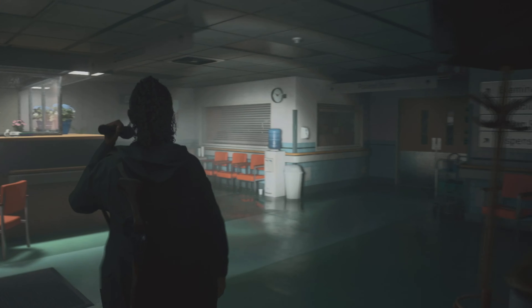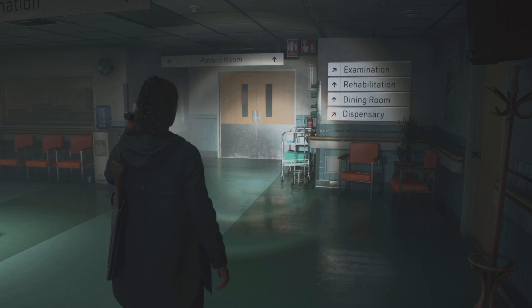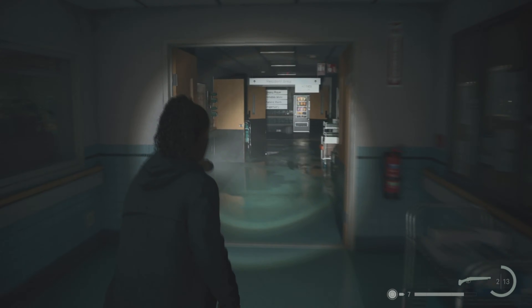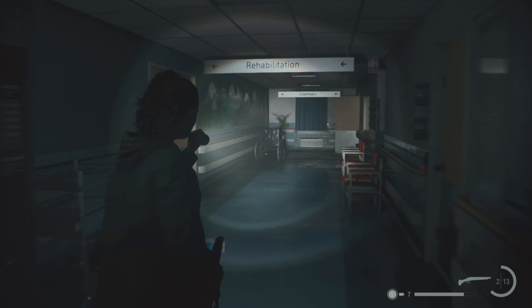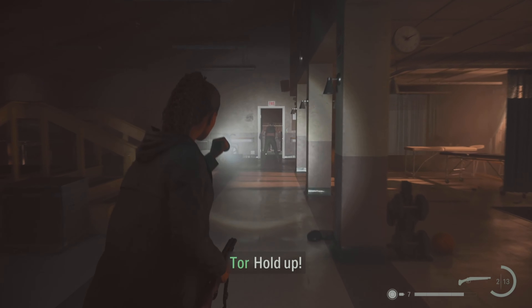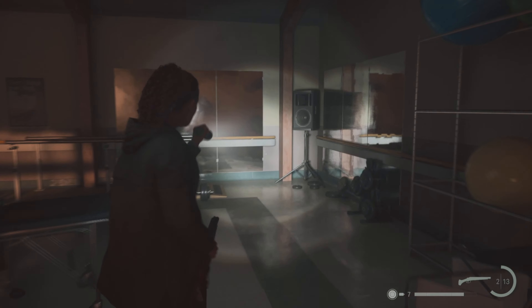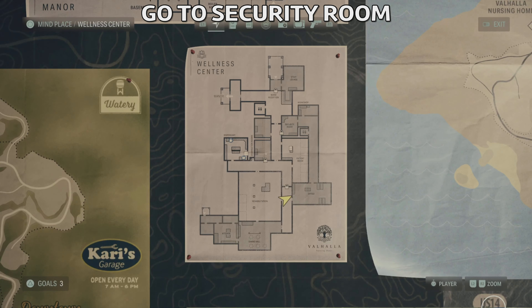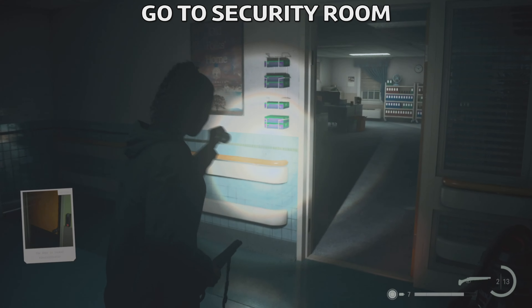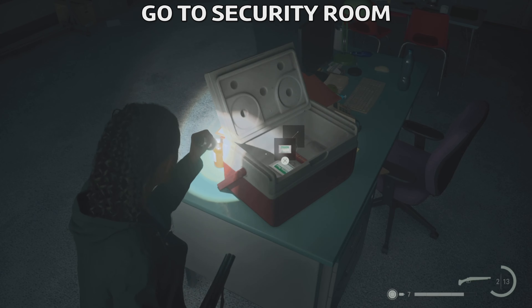Once inside you're gonna find the map of the center, and then you need to go towards the patient room. Here you're gonna find some clues for Thor missing, but take a right turn here and on the left it's gonna be a door called Rehabilitation where you'll find Thor — but don't go there. Just go through this door, then take a left, and we need to find a security room.